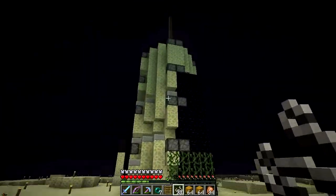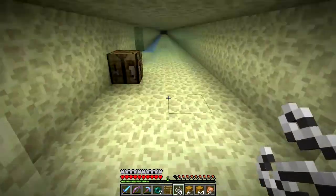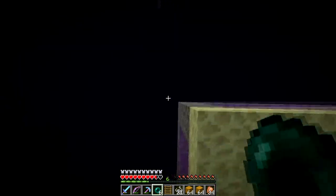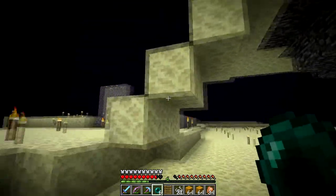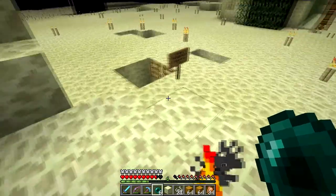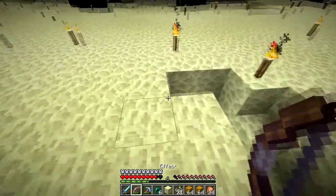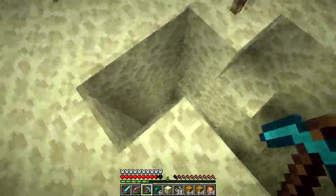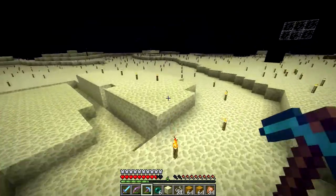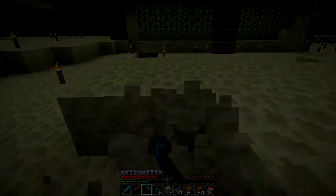It doesn't work perfectly but it works pretty good, lighting everything up. Now you can just fall down and it'll stop you, and then to go up you just hold shift and throw your ender pearl straight up — and there you go, back up. I'll make some progress on the elevators and the hallway and be right back.